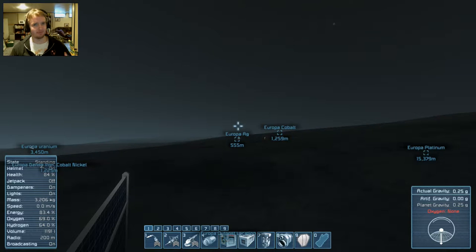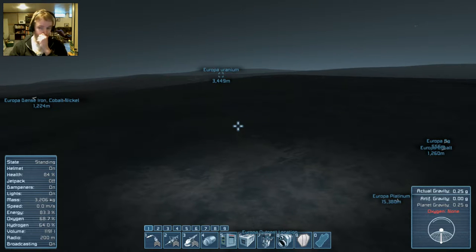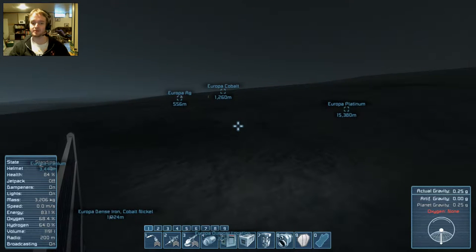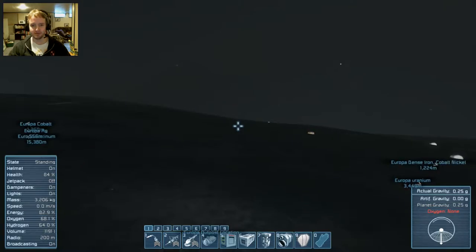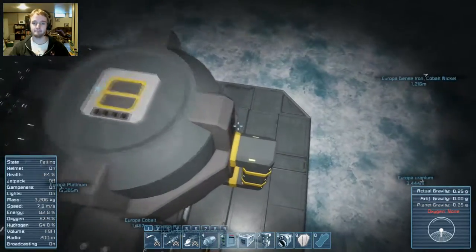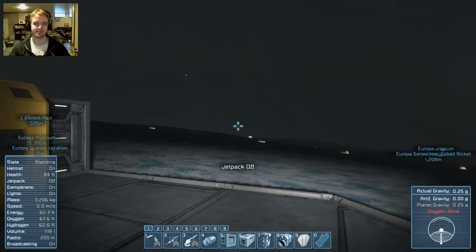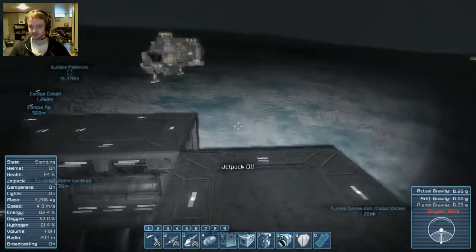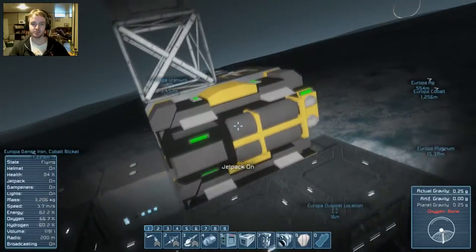There's a shit ton of ice, plenty of fuel, and we have just about everything we need. We have a bunch of different GPS waypoints set up. Another reason we came here is to get platinum, which we found in an asteroid not too terribly far away — still actually in the gravity well of the planet, which makes absolutely no sense. But we'll let it slide. This is our little outpost — it's not much to look at at the moment.